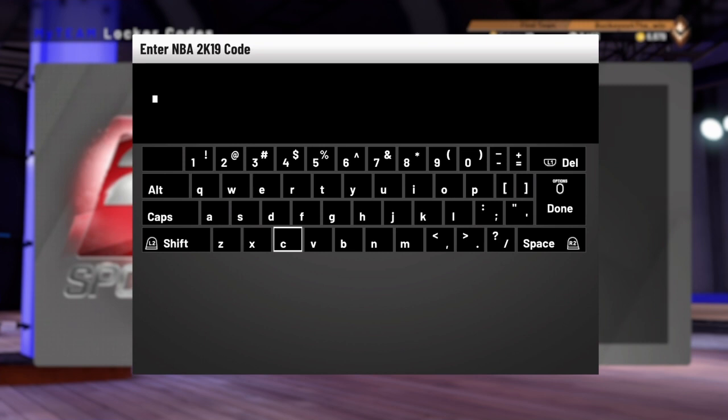This Locker Code is for the chance to pull any of the new All-Star cards that came out. The cards that came out were Kyle Kuzma, because he was MVP in Team World versus Team USA. There was a Jason Tatum card because he won the Skills Challenge. There was a Hamado Diallo card for winning the dunk contest, and then Joe Harris' card for winning the three-point contest.